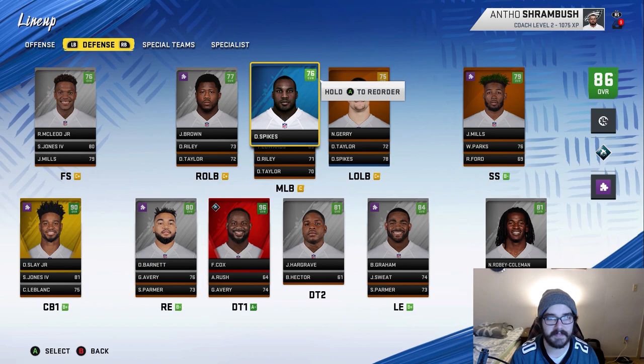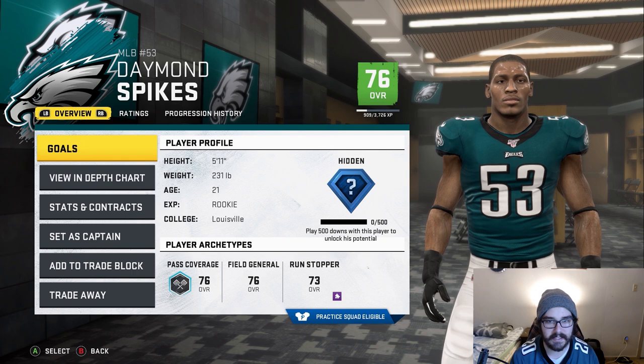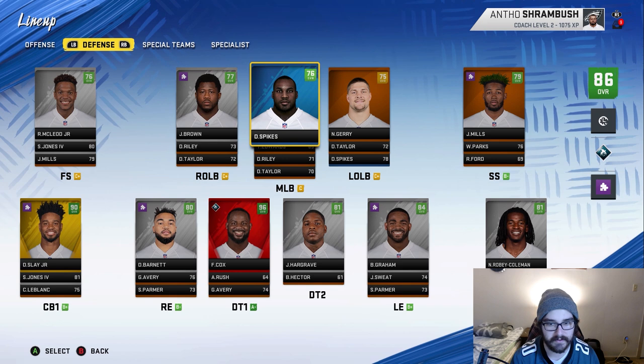The defense looks a little different though. Our middle linebacker is now Damon Spikes — he was our first selection in the most recent draft. I think he was a good pick and he's going to go off for us. Linebackers are pretty easy to develop, so if he only has star development, I feel like he could even go up to superstar at some point. Jatavis Brown slotted out to right outside linebacker — he's a little better in that role than at middle, so I'm fine with that.